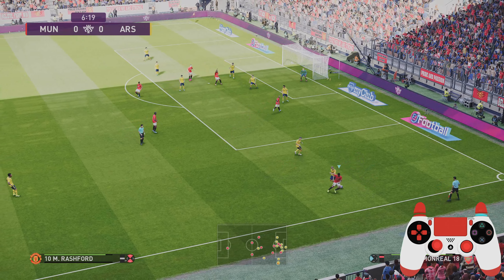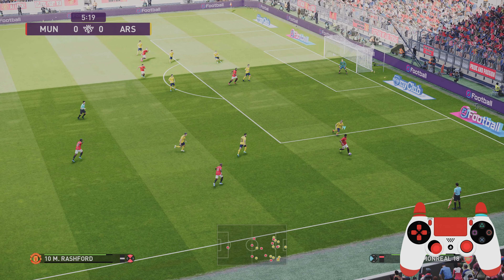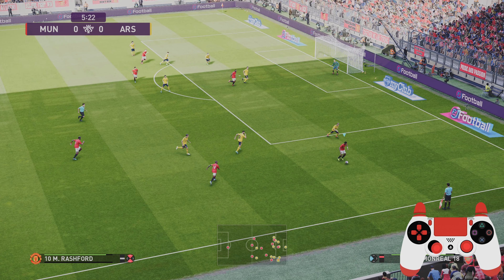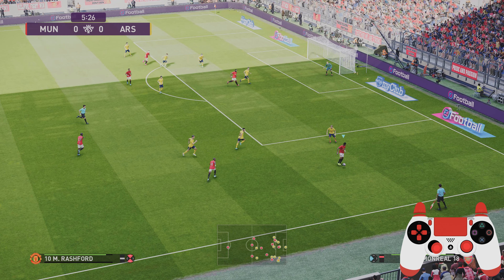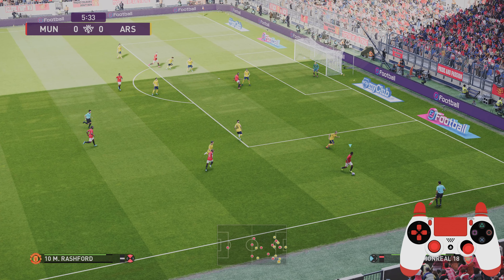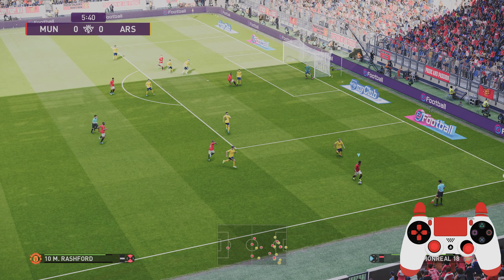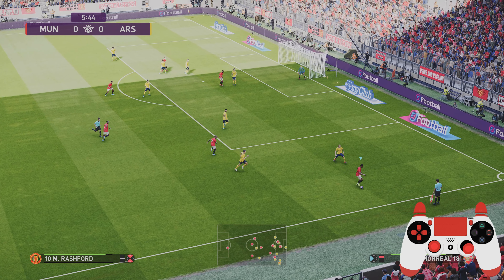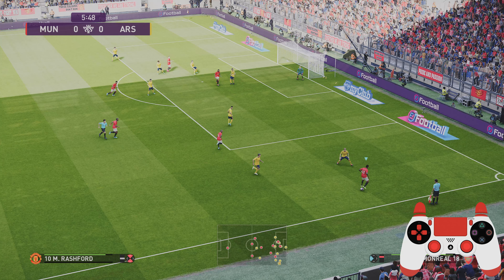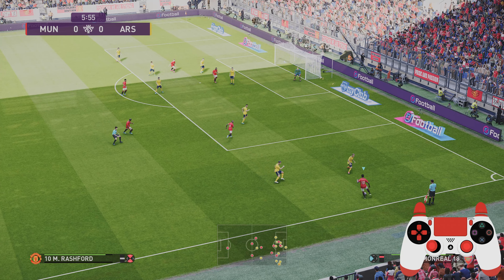Let me slow this right down because this is quite complicated to pull off. I'm going to be using the finesse dribble — if you've not seen my tutorial, check out the finesse dribble tutorial with the right analog stick. Just so my player turns around — let's get Rashford turning around — then in comes the most effective skill.